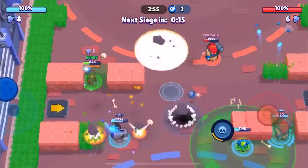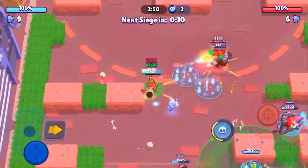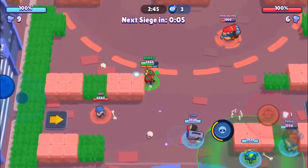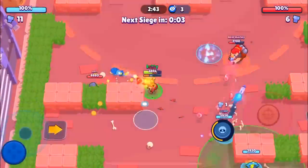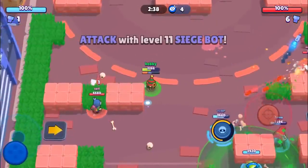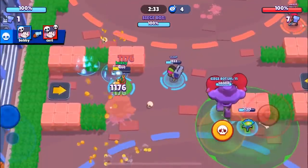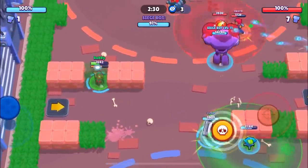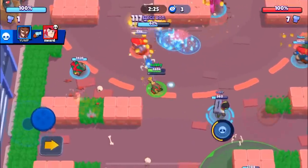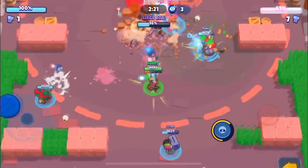We got hit a lot there — we're just gonna try and heal up since we have a bolt. I'm gonna collect another one. We're definitely outlaning the opposing Penny so far. We were able to get Mini Marley there. We do have the siege robot with 11. This has definitely been tough so far just because we're facing another really good player. I think we're up now 2-1 when it comes to the lane wins.